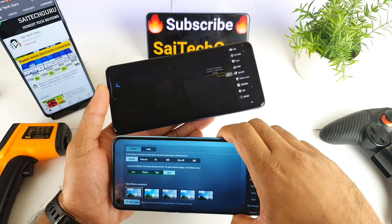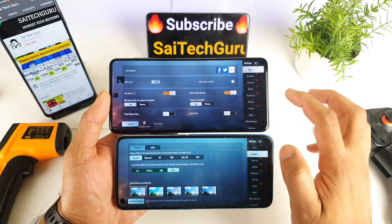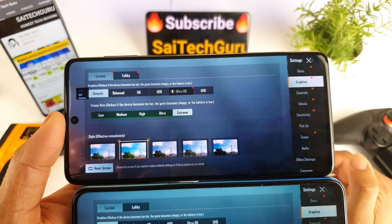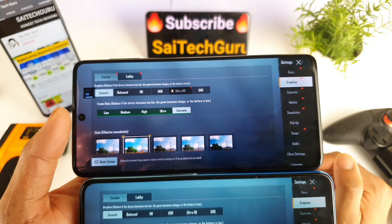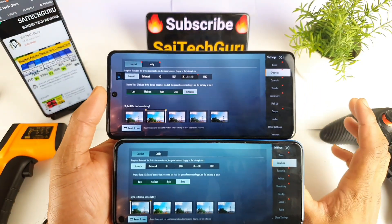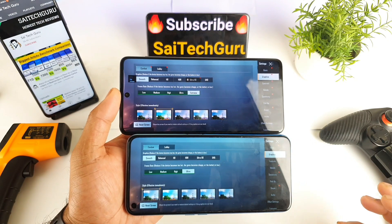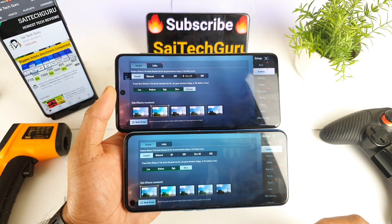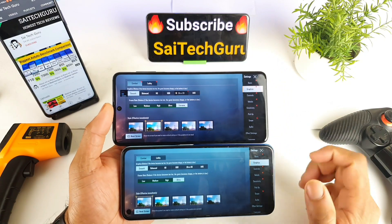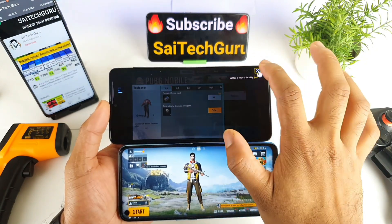In the Realme Narzo R30 Pro you only get smooth and ultra settings — there is no smooth and extreme. In the Samsung phone you are getting smooth and extreme settings. The Exynos 9825 is quite powerful and better than the Dimensity 800U processor, so you can see the difference by default: smooth and extreme versus smooth and ultra. Most phones come only with smooth and ultra; only very good premium smartphones with powerful chipsets come with smooth and extreme settings — all without using any GFX tool.